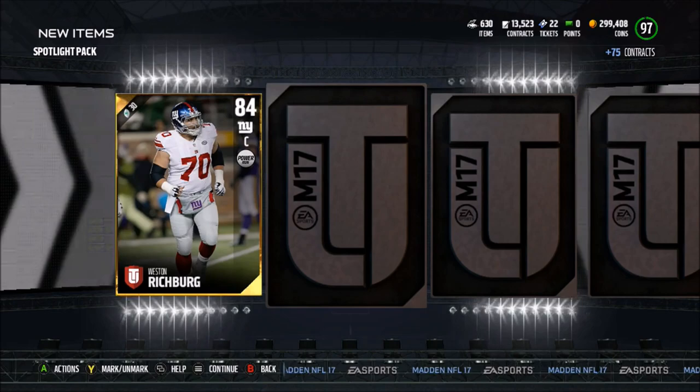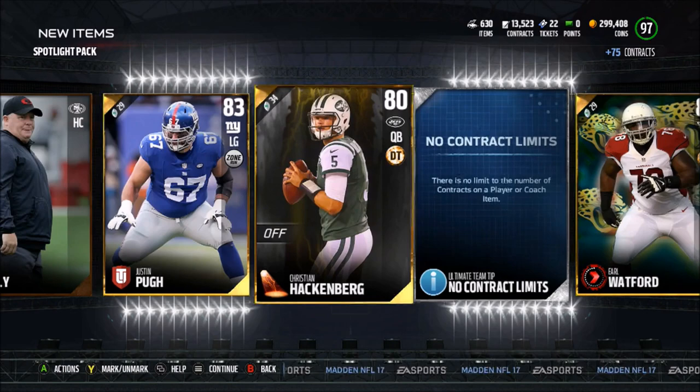We get a Keanu Neal, Earl Watford — or Watford, whatever you want to call him — see if we can get an elite, and we get a gold Christian Hackenberg. Unfortunately we did not get an elite. But if you guys enjoyed the video, make sure to hit that like button, subscribe and comment, and make sure to play the solo challenge to get yourself a free 95 overall Jaylen Collins.